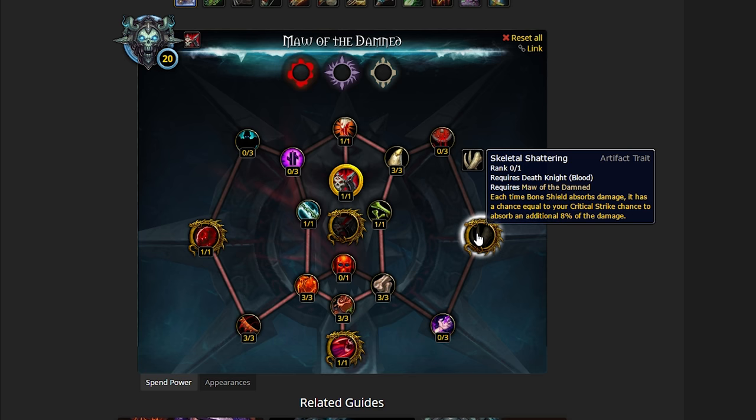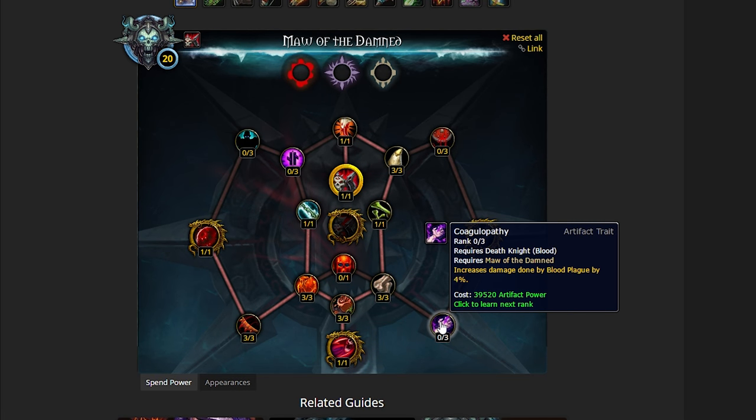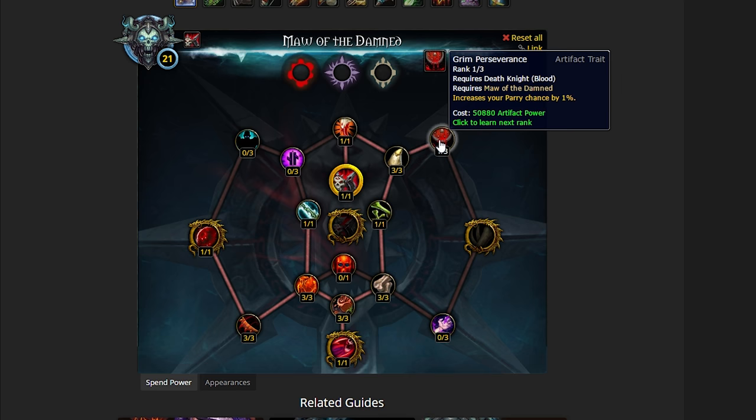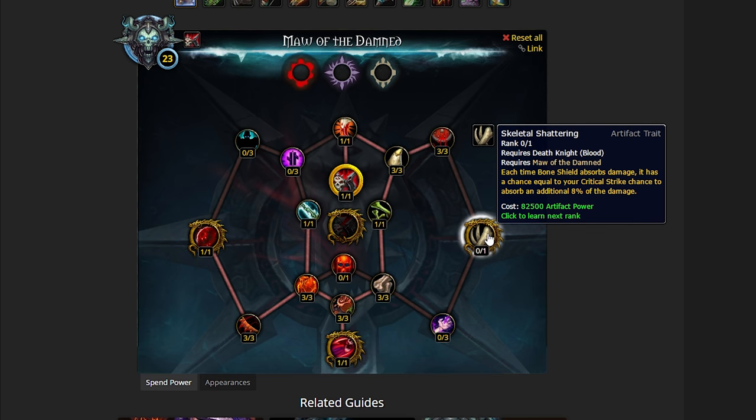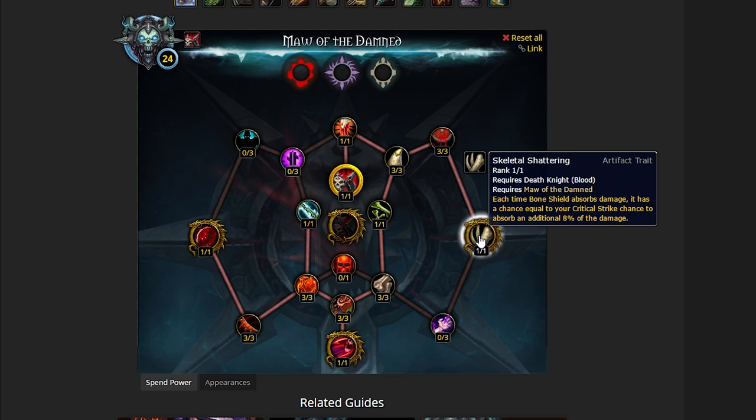From here we are going to unlock Skeletal Shattering. It's a choice between increasing your Parry Chance by 3% or increasing your damage done by Blood Plague. Let's take the Parry Chance — we're focused on raiding here, single target most of the time on bosses. Skeletal Shattering: each time Bone Shield absorbs damage, it has a chance equal to your Critical Strike to absorb an additional 8% damage. So basically, Bone Shield by default soaks 16% damage — this will bring it up to 24% based on a chance equal to your Critical Strike, which is tied to stat priorities we'll come to later.